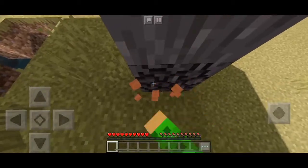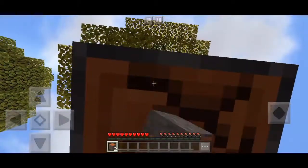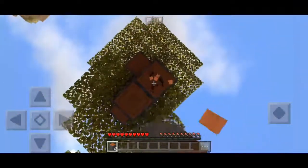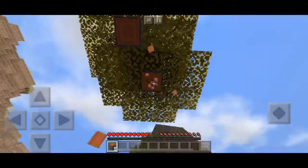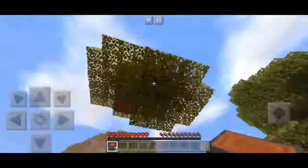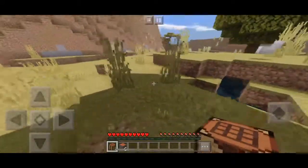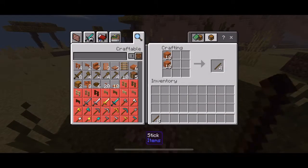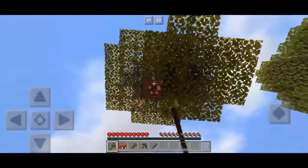First day, time to cut down some trees. What would be some great ideas for the survival world? Let's craft up a crafting table, place it down. Made some sticks, made an axe, a pickaxe. There we go. Cut down a tree, a little more.